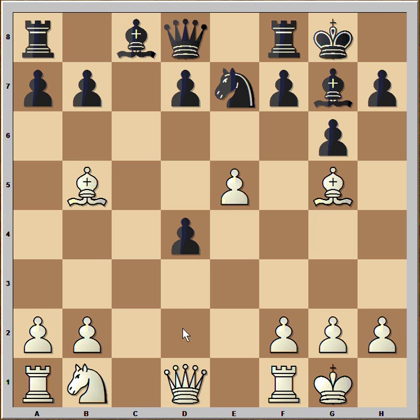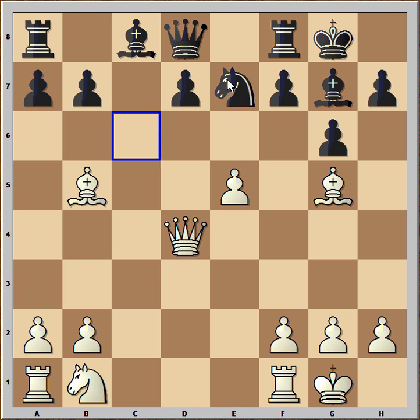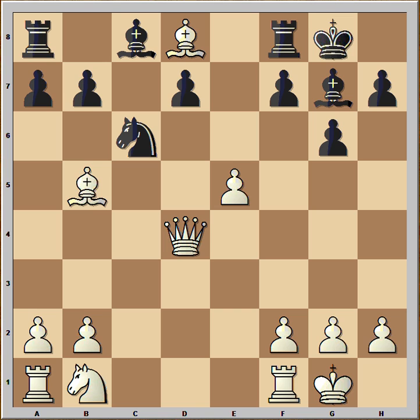Black castled. Queen takes on d4, and a very interesting move from Angelova: knight to c6 attacking the queen, and white can also capture the black queen. Is it good to take the black queen? That would be a disaster — then knight takes on d4 and black is the one who is winning. The bishop on d8 is under attack from the rook, the bishop on b5 is under attack from the knight, and the knight is also looking to jump into c2. So Judit didn't capture the queen.